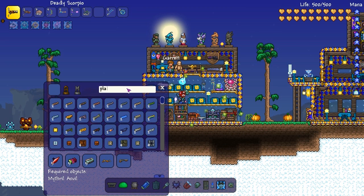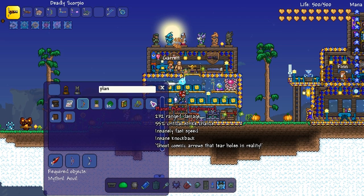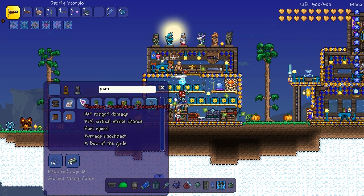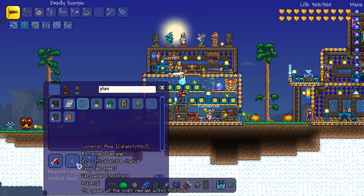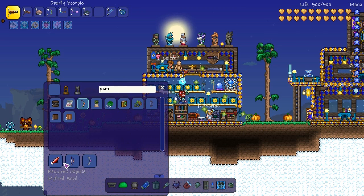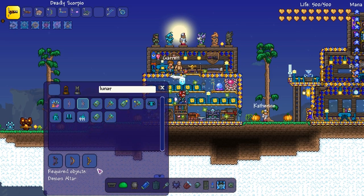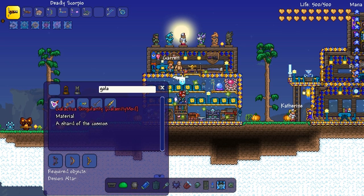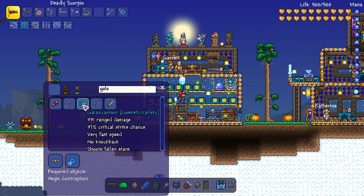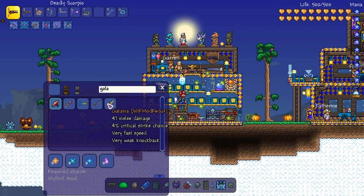I wrote down the Planetary Annihilator — I think we can get this somewhat soon. Planet Buster — love busting on planets. The Lunarian Bow, and we need Galactic Singularities for that. Oh, it's not even that hard to get — what the fuck? That's actually really easy to get. What about the Galactic Singularities? Galaxy Cannon — yeah, that's not that bad to make either.